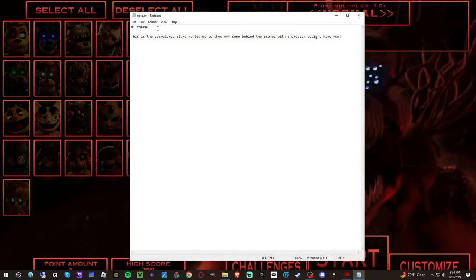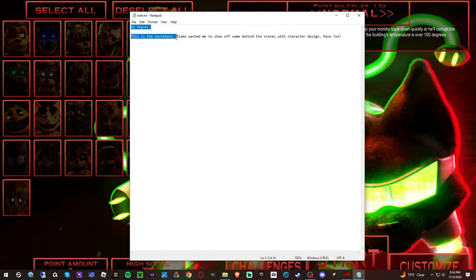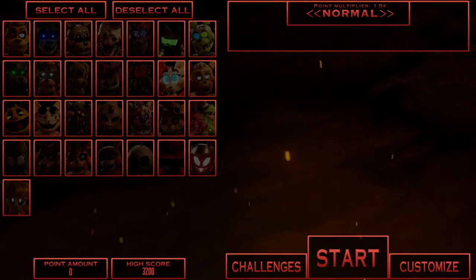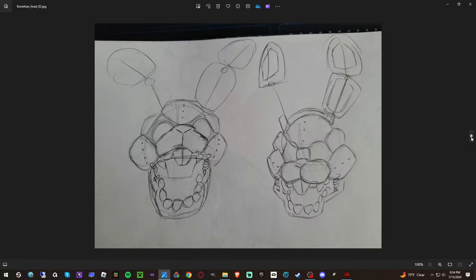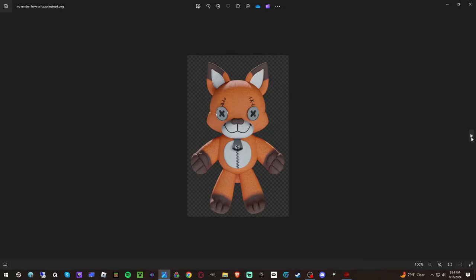It has a note: 'Hello there, this is the secretary. Blake wanted me to show off some behind the scenes with character design. Have fun.' If you don't know Lil Fox, she is a really good artist and does a lot of the concept art for Animator's Hell. This folder is simply called Bonathon — I'll just page through. Take a pause if you'd like. One of them doesn't quite belong — you tell me which.